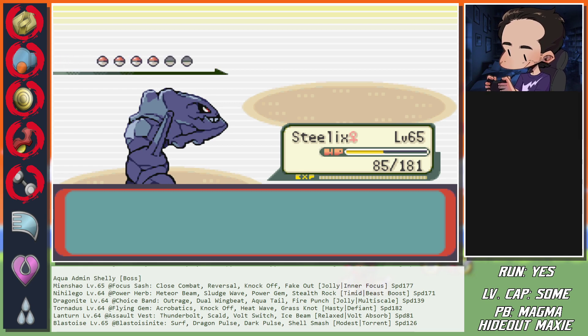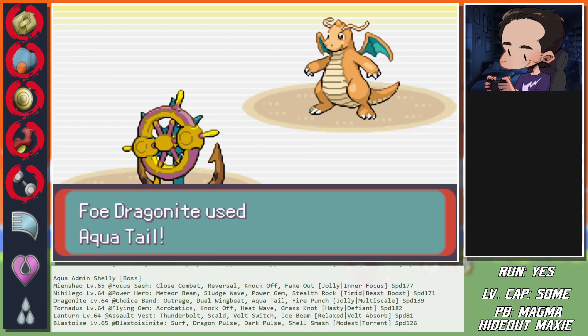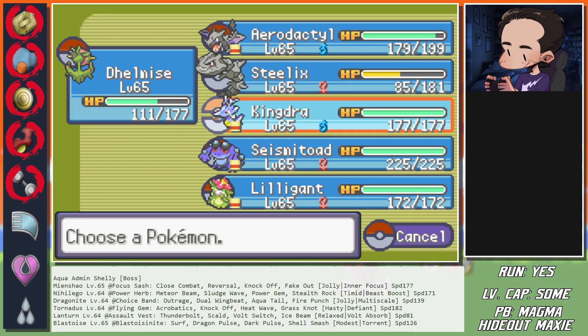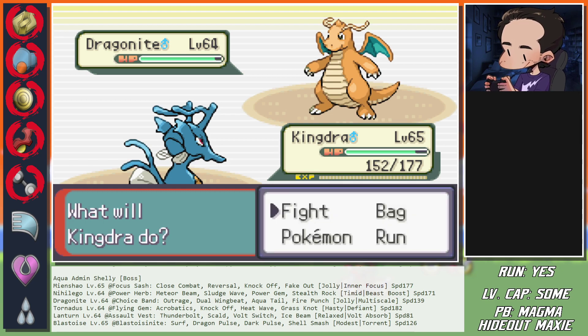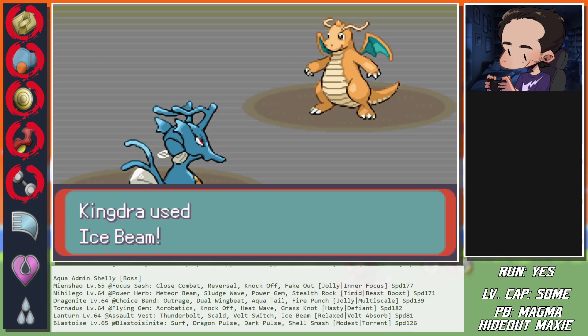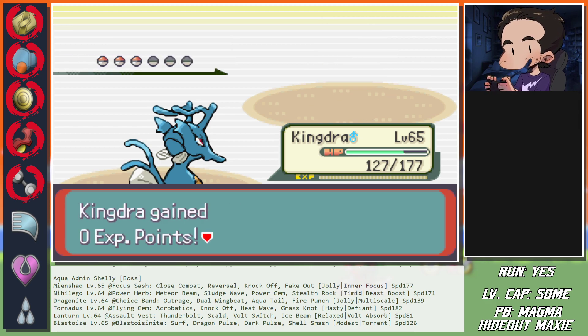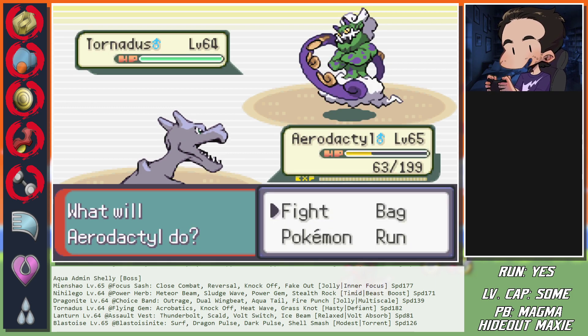Heavy Slam would also kill. Dragonite - this should be Aqua Tail. Pivot onto the Rapid Spin user - this is going to break the Multiscale. Now Kingdra can hyper-resist those Water moves. Okay that was a crit - if it didn't kill we had plenty of turns. Tornadus sees Acrobatics and missed it, okay so try again - fine.